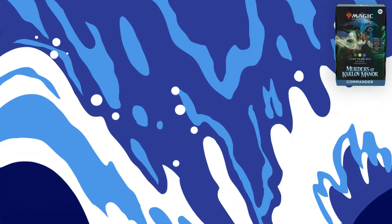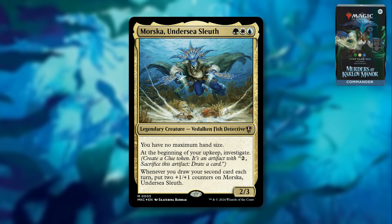This is green, white, blue, and Morska Undersea Sleuth is the face commander. It is a green, white, blue legendary creature — Vedalken Fish Detective. It says you have no maximum hand size. At the beginning of your upkeep, investigate. Whenever you draw your second card each turn, put two +1/+1 counters on Morska Undersea Sleuth. It's pretty low to the ground in terms of its cost, which is definitely cool. Being able to generate clue tokens pretty consistently isn't bad, and giving it counters is nice. It doesn't really do a whole lot as the face commander though — it feels relatively slow, especially compared to some of the other options. But it's a good card you'd want to include in the deck, and being a detective and a fish does give it access to some other support cards.